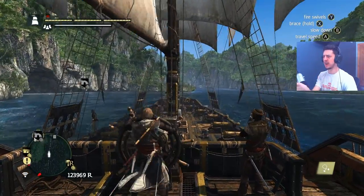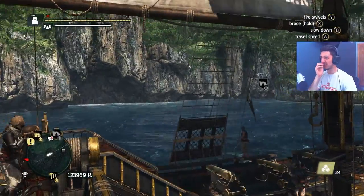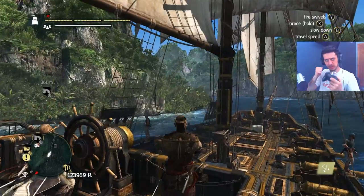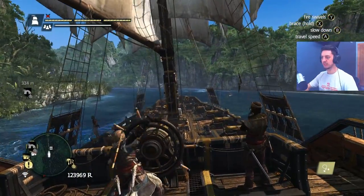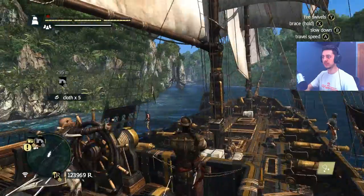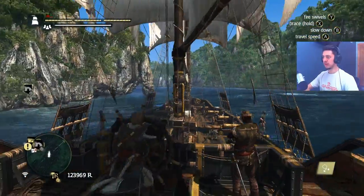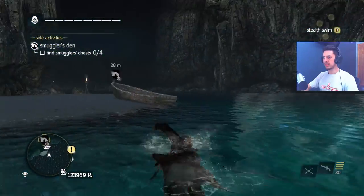Every time you unlock a tavern — beat up four guys, unlock a tavern — you get useful information. I found out about a cadaver I'm missing. I think I'm missing two cadavers exactly, and they're both at these smuggler's dens. But enough talk — look at these waters, this is so nice.